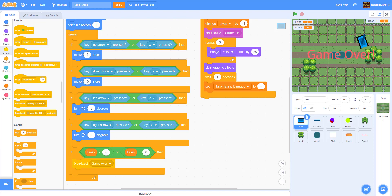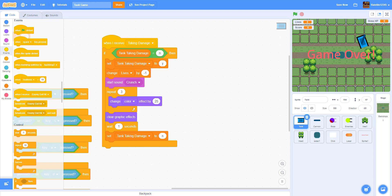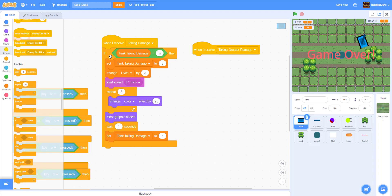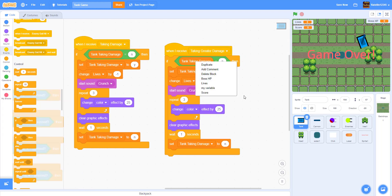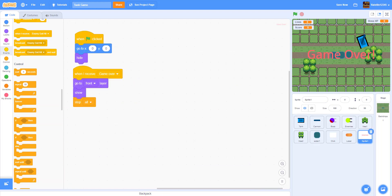Inside the tank, remember we broadcast 'taking greater damage' — we're going to code that now. When I receive 'taking greater damage', we duplicate the existing taking damage handler and change some variables: if tank taking damage equals 'n', set tank taking damage to 'y', then change lives by negative two instead of negative one, because the boss does more damage.